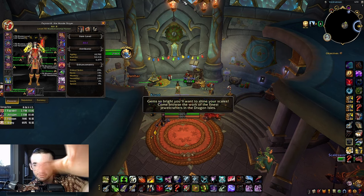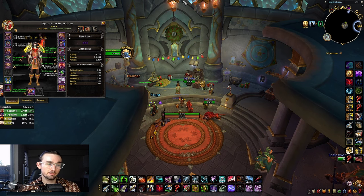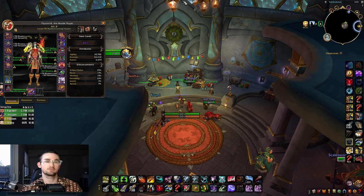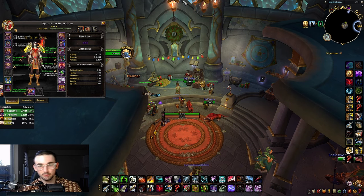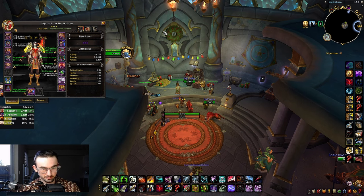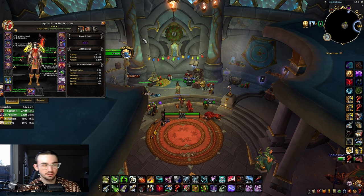Moving on to stat priority. I still have a lot of PvP gear since I just started doing PvE again, but for stat priority you want to focus on Crit, then Haste, then Mastery. You want zero Versatility for PvE — Vers is a PvP stat. Crit is probably your top priority to maximize crit effectiveness while ricocheting and doing AOE damage with Aimed Shot, Rapid Fire, Multi Shot, and Explosive Shot. You'll probably end up with around 2% Vers, but try to avoid it on gear where possible.